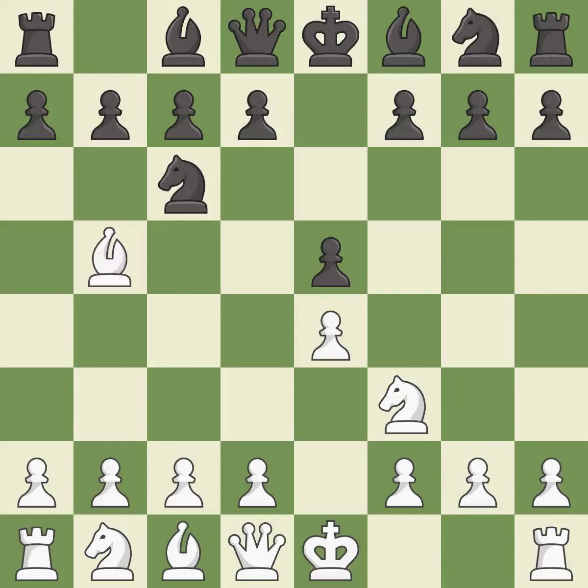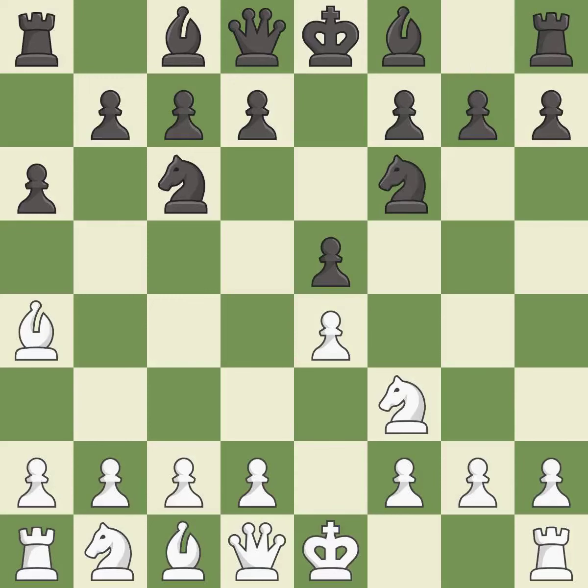The Ruy Lopez opening develops the bishop to immediately attack the knight on c6, the lone defender of the e5 pawn. a6 forces the bishop to decide — exchange or retreat. Ba4 safely retreats the bishop while keeping pressure on the knight. Nf6 attacks the undefended e4 pawn and develops the knight at the same time.